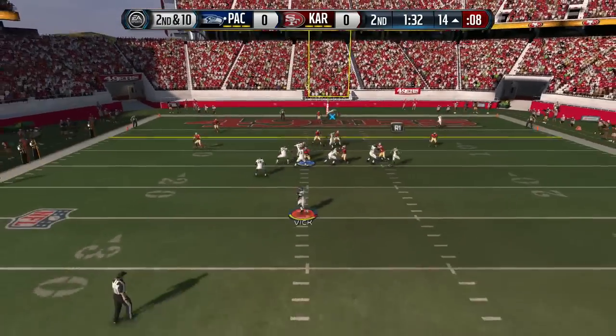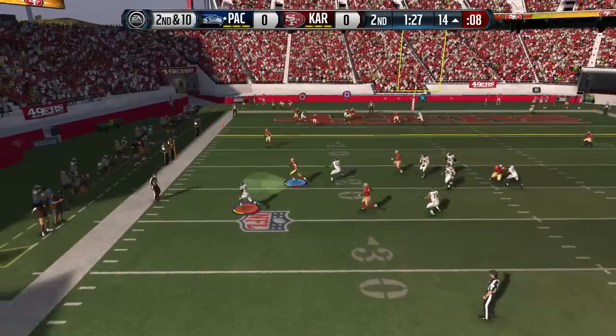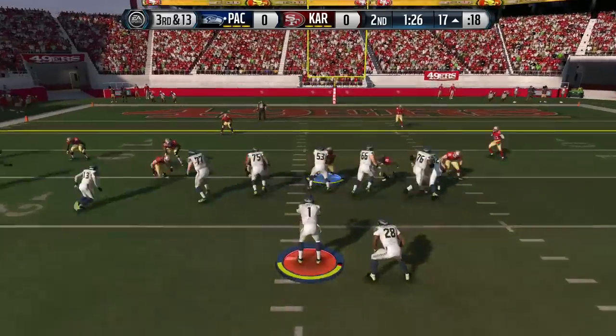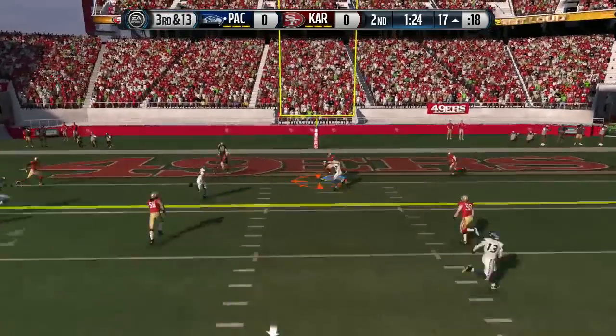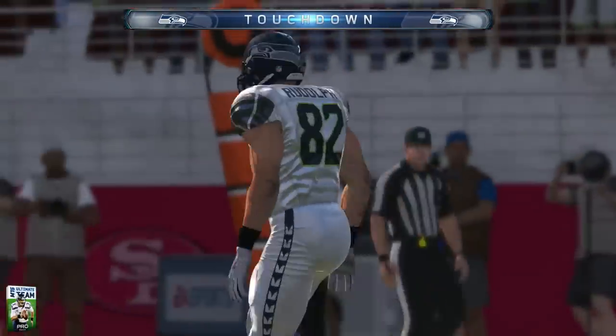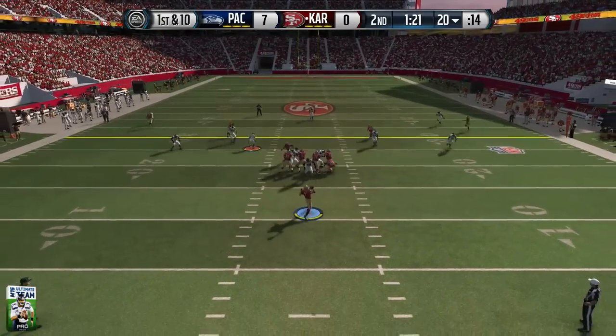Second down and 10 — Michael Vick on the play action looking for someone open but nothing is there. Had Kyle Rudolph for a split second but ended up taking the sack. Third down and 13 — we find Rudolph for his first touchdown of the game, putting us up by a pro pack and up seven to nothing on our opponent. He's now going to take over first down and 10.